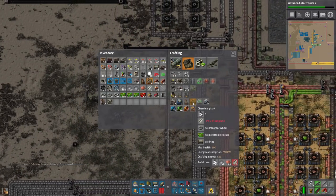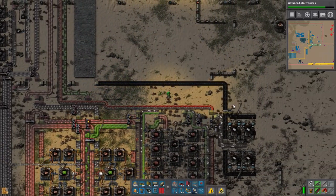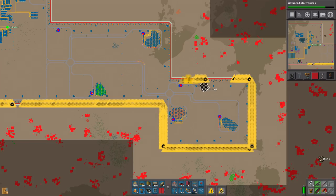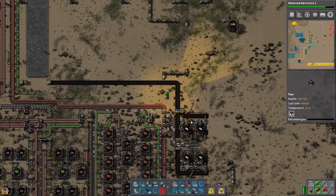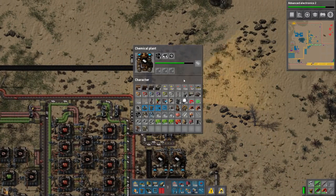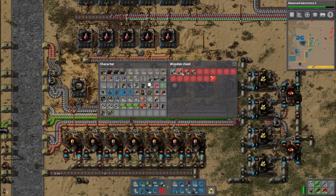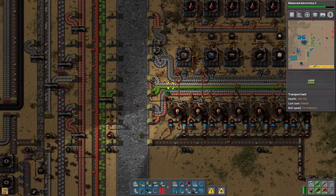I'm going to go get some pipes and stuff because we're going to need them. We don't have it set up for coal right now, but we have coal over here. We've got the coal patch here we haven't quite finished tapping into, and we've got plenty of coal nearby in various places. So this is where we're going to do coal liquefaction — this is why petroleum gas is now an issue.